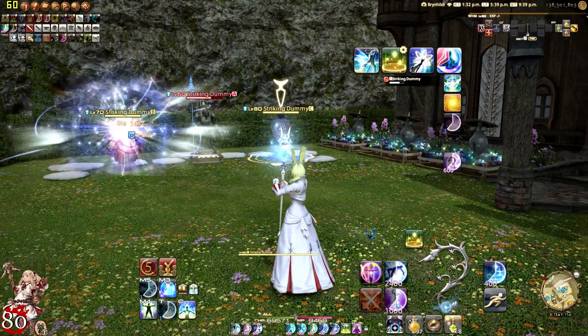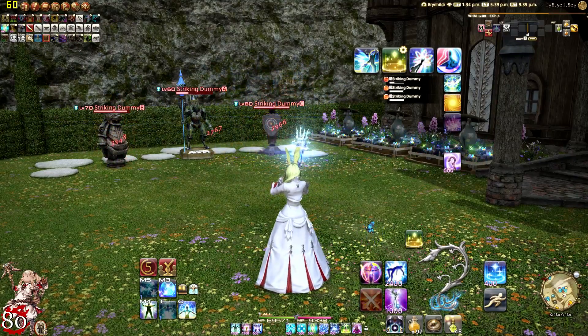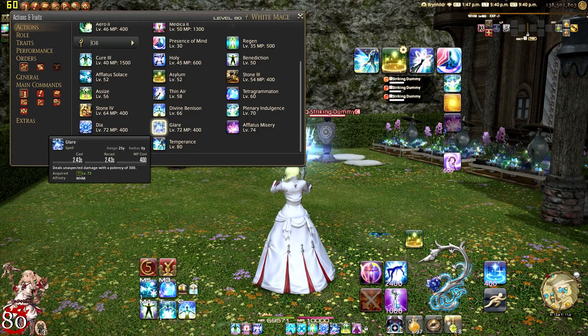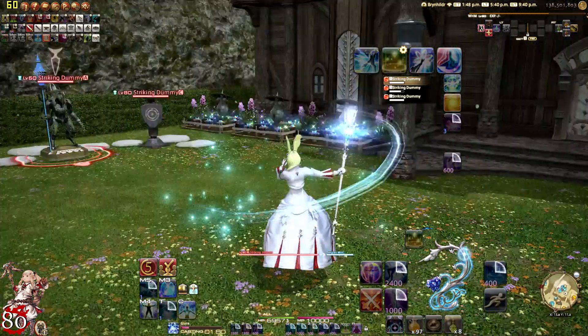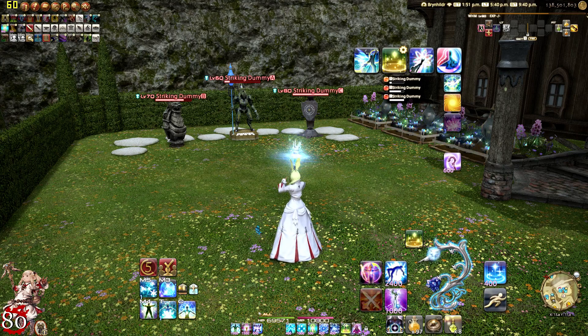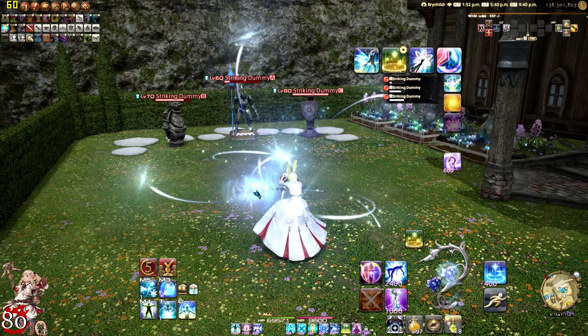We're going to typically do three of these and then do our AoE rotation, or just do one and then do your single target. Also at level 72 we have Glare, which is the upgraded version of Stone 4. It deals magic damage for a potency of 300. It is a spell with a global cooldown. This is typically going to be your single target rotation, going out to two targets. For one to two targets, use your Glare. If it's three or more, go ahead and use your AoE rotation instead.